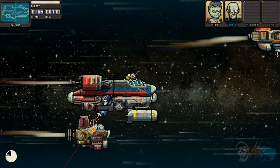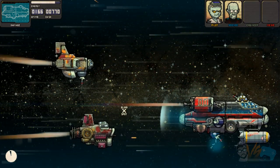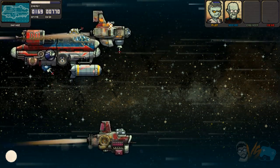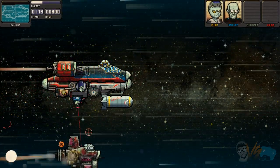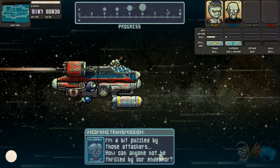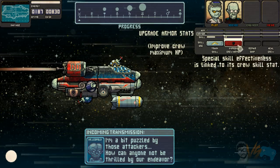Cool, so that's it so far. I can shield in a direction by doing this. Oh, I can fire and shield at the same time! Yes, yes! If I can fire and shield at the same time, then we're good. This is kind of awkward. Check it out, look at the damage, it looks like it's slowly starting to squeeze in. That's interesting. Progression - what's this? I've been puzzled by those attackers. How can anyone not be thrilled by our endeavor? Check this out, we can level up our aim, armor, and skills for characters. Train, improve crew, crew HP, or skill.